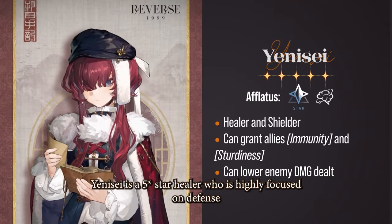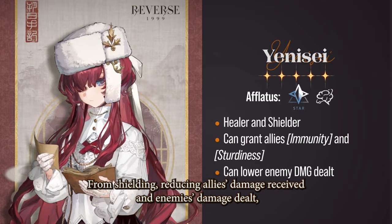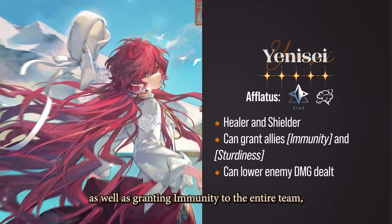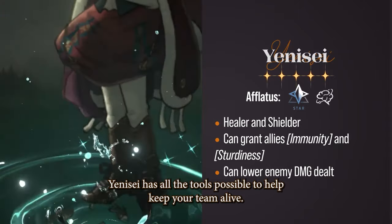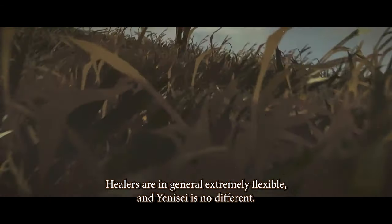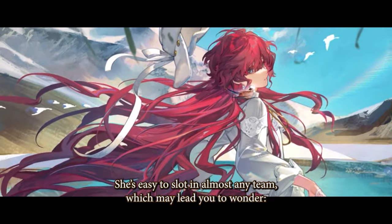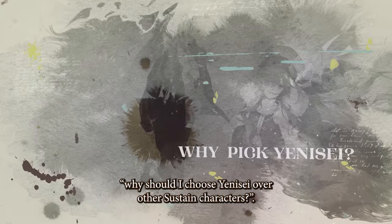Yenisei is a 5-star healer who is highly focused on defense — from shielding, reducing allies' damage received and enemies' damage dealt, as well as granting immunity to the entire team. Yenisei has all the tools possible to help keep her team alive. Healers are in general extremely flexible, and Yenisei is no different. She is easy to slot into almost any team, which may lead you to wonder: why should I choose Yenisei over other sustained characters?